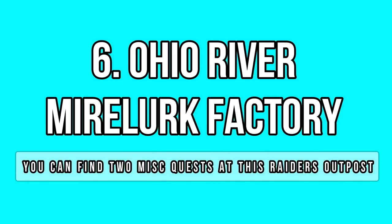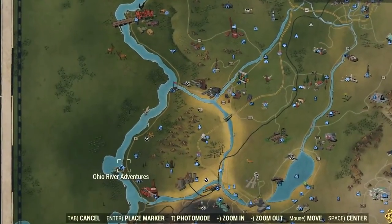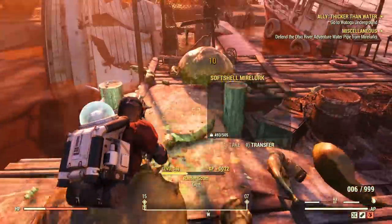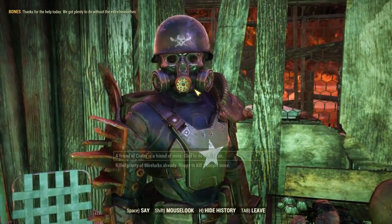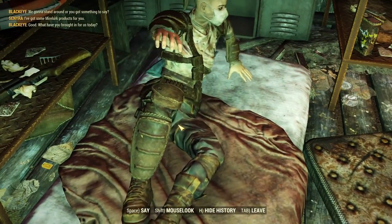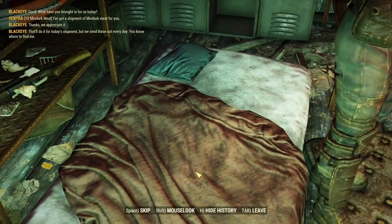There is a small outpost at Ohio River Adventures which became some sort of Marlok Factory with the Wastelanders DLC. It belongs to the raiders and you can do two daily quests there for some extra caps and reputation with the raiders. This is extremely handy if you are trying to max your raider reputation. All you have to do is talk to Fishbones and defend the water purifiers from Marlok waves, then get back to him to receive your rep. You can also offer Marlok products to Black Eye, another NPC, and she will give you even more reputation.